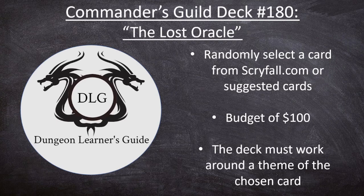Hello everyone and welcome back to the Dungeon Learner's Guide. This week we've got another Commander's Guild deck tech — this is deck number 180, titled The Lost Oracle. If you haven't seen the show before, we randomly select a card from Scryfall.com or from among suggested cards, working with a budget of $100 or less, and build a Commander deck for Magic the Gathering around a theme of the chosen card.